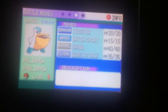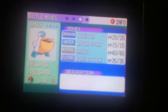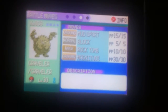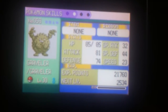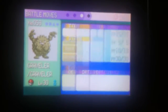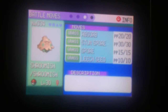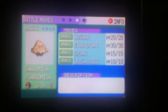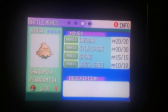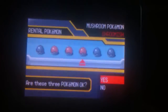This Pelipper knows Twister and has the Dragon Fang — that is very interesting. But you really don't run into Dragon types that much. This Graveler's also pretty good — Magnitude, Rock Tomb. All three of these are really good in their own right, but this Shroomish is just going to be deadly with the Spore. I gotta say yes to Shroomish. These three are all right — let's do it.